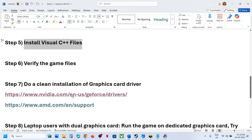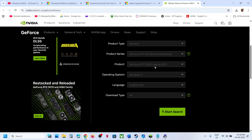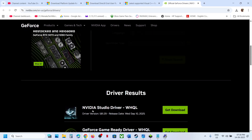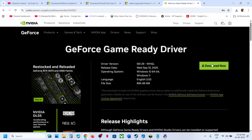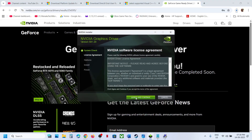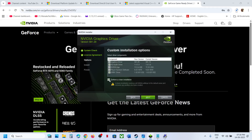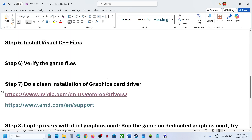If that does not work, perform a clean installation of your graphics card driver. If you have an Nvidia card go to the Nvidia website; if you have an AMD card go to the AMD website. Select your graphics card and operating system, click Search, download the latest driver, run the exe file, select Custom installation, click Next, check 'Perform a clean installation', click Next, and after the installation restart your computer.